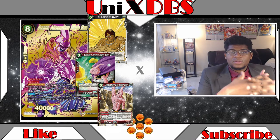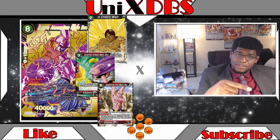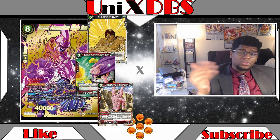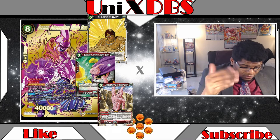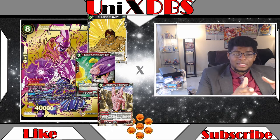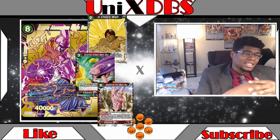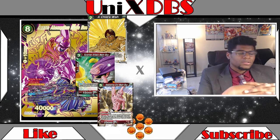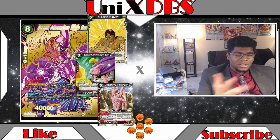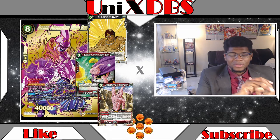Awakening Evil's effect then searches out a Majin Boo with 25,000 or more power from your deck and puts it on top — and that's the secret. So to recap: on turn three if you're awakened and have the three-drop Majin Boo in grave, Child's Wish it to the field, search out Awakening Evil, pay two energy to evolve, put Babidi underneath, and search out the secret rare. Turn three you could potentially have the secret on board — he may not summon a huge field turn three, but the combo is very real.